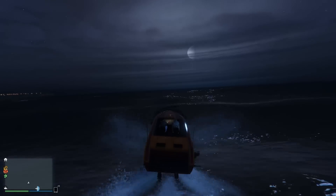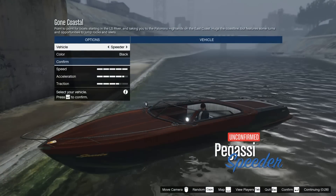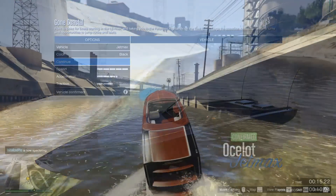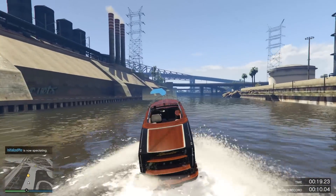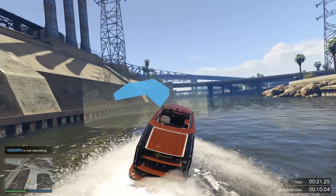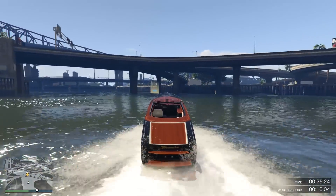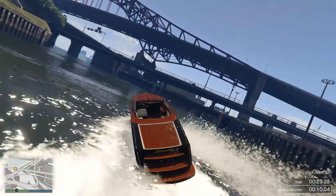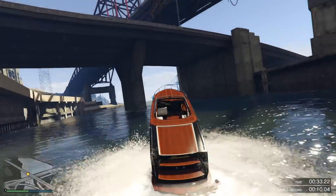Let's begin by talking about some of the boats you should use in boat races. Basically, use either the Speeder or the Jet Max if you want top speed in a race. These two boats will work best on most boat races as long as the course isn't too windy, because the cornering on these boats isn't too great. If you have a very windy course with a lot of obstacles, you'll want to go with some of the smaller boats such as the Dinghy or even the Sea Shark for a particularly tough course to navigate.